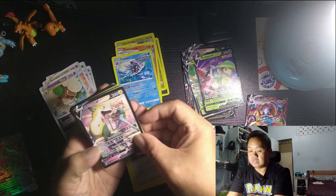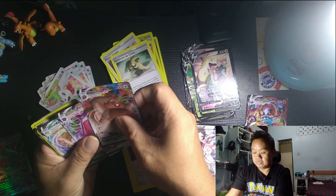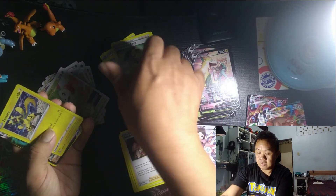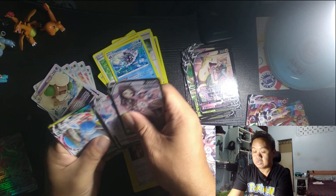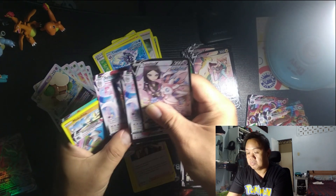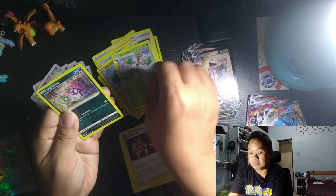I think that will be the last — still got a trainer, another V-star, V-max, Shaymin, and another V-max. Another trainer, Garchomp again, Azelf, Aura-like, and Rock V-max. More trainers, Inteleon, another V-astro. We got a bunch of evolutions — still the same — Gyarados, Makuhita, Trevenant, and Impidim.